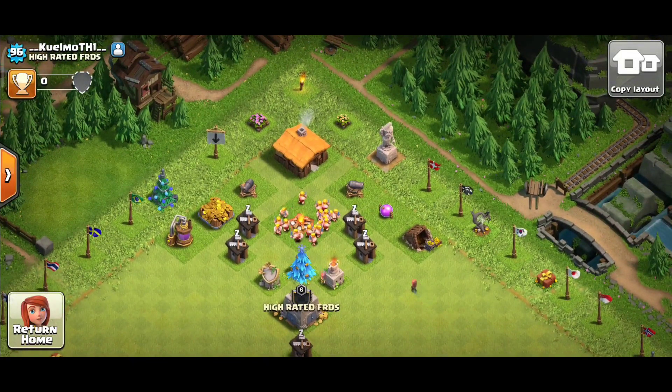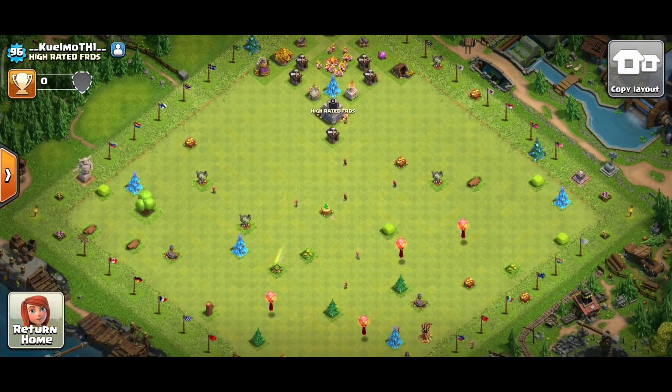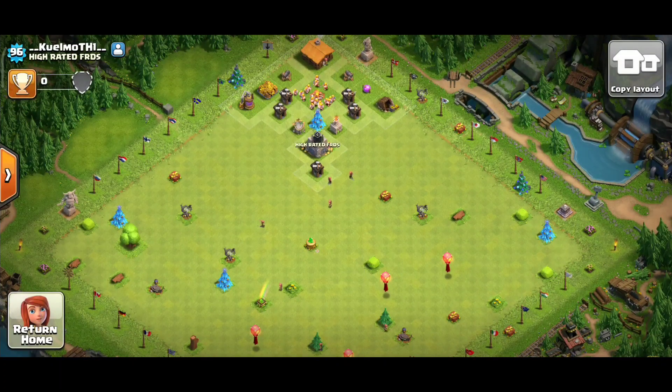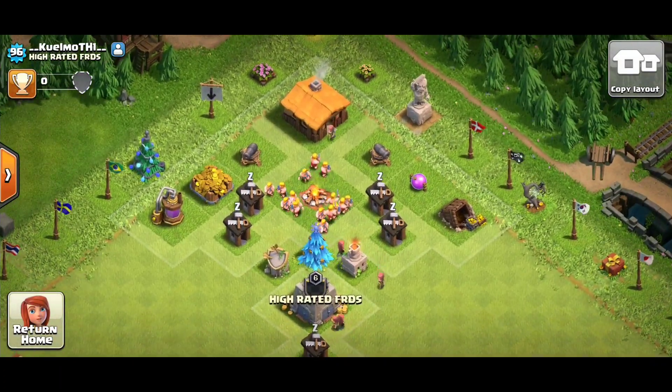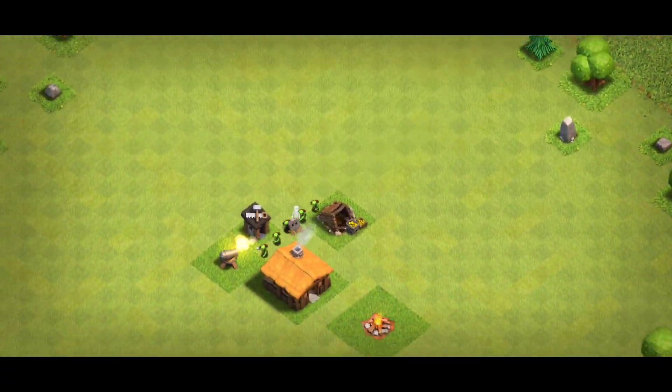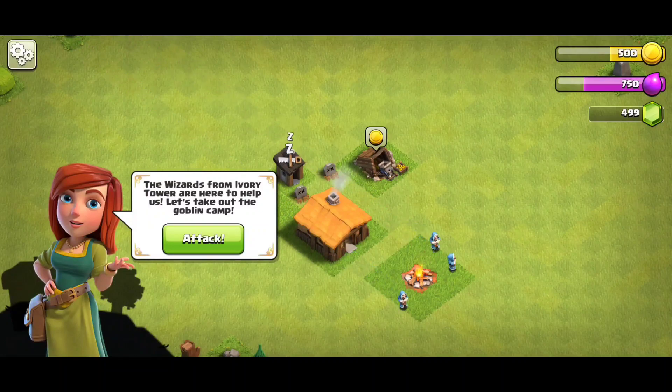Okay guys, now you want the answer — how is it possible to reach Town Hall 1 to this level? So for this, I just created a new account and you can see the highlights in 12x speed. I just built every building, everything that is available in Town Hall 1.